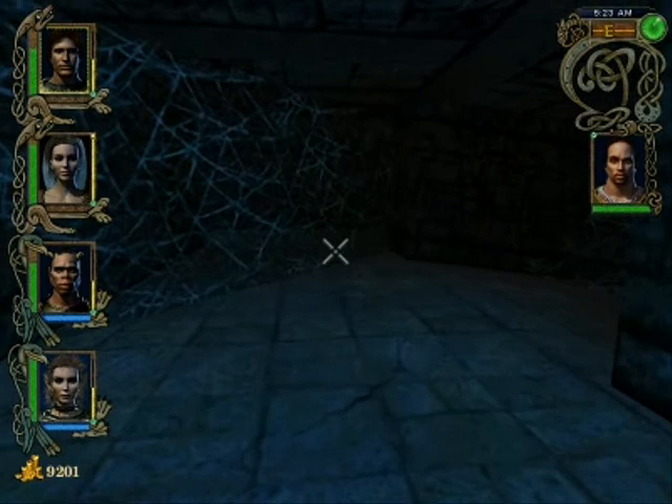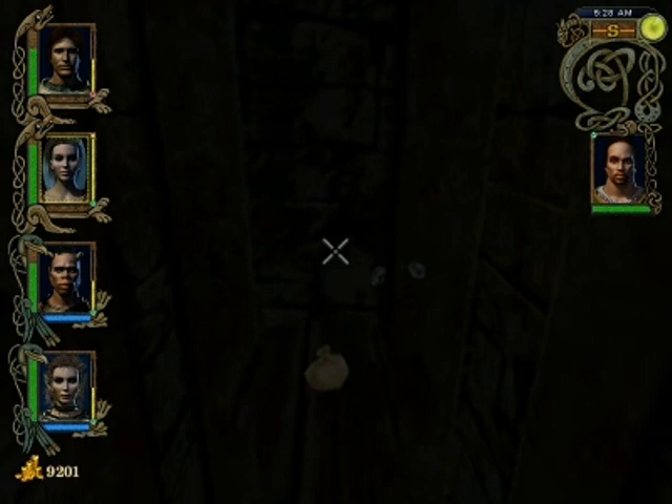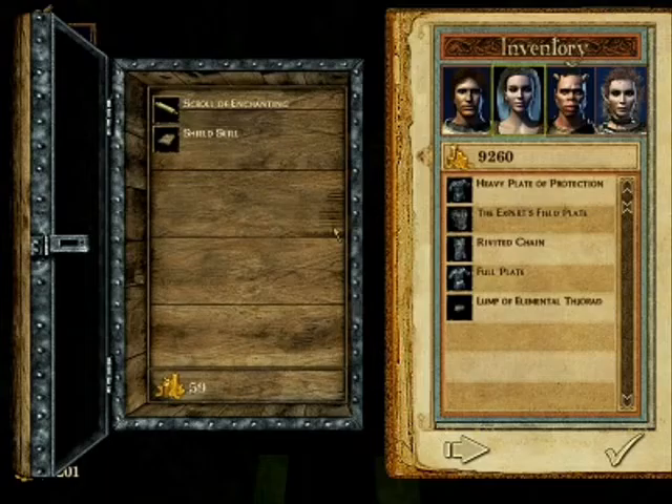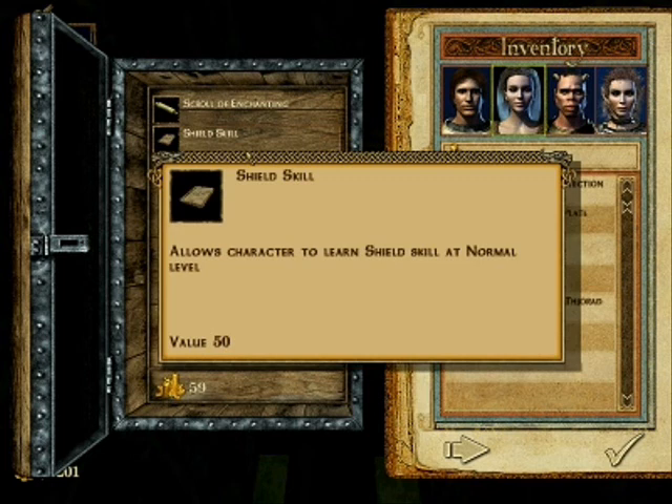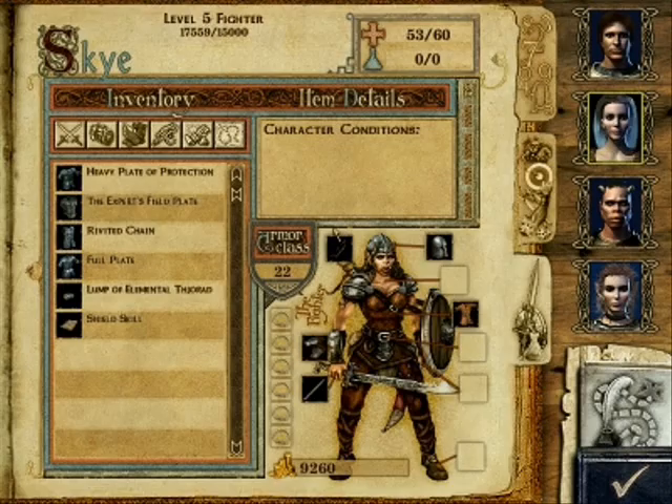Welcome back folks to Let's Play Might & Magic Nine. Last time we were getting equipment and opening very squeaky doors. There's that vase - if I remember correctly, if you shoot that vase you get stuff. The stuff obviously isn't very good.